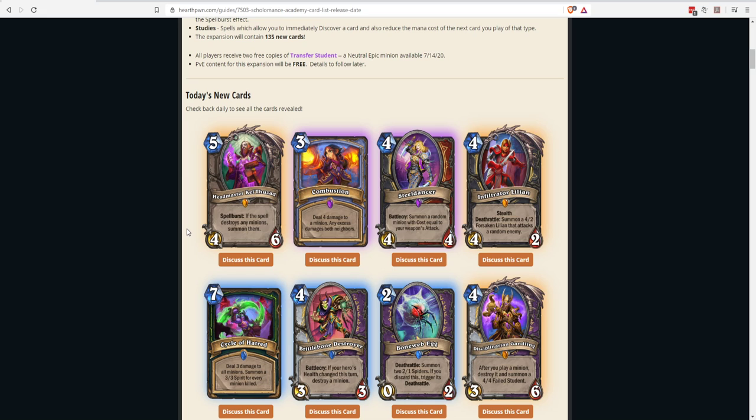Since this is Scholomance — basically a school for magic infested by undead in World of Warcraft — I imagine there will be a lot more good spells in this set. Next: Combustion, a three-mana Mage spell that deals four damage to a minion, and any excess damage hits both neighbors. So if you destroy a one-health minion, it deals three damage to both adjacent minions.